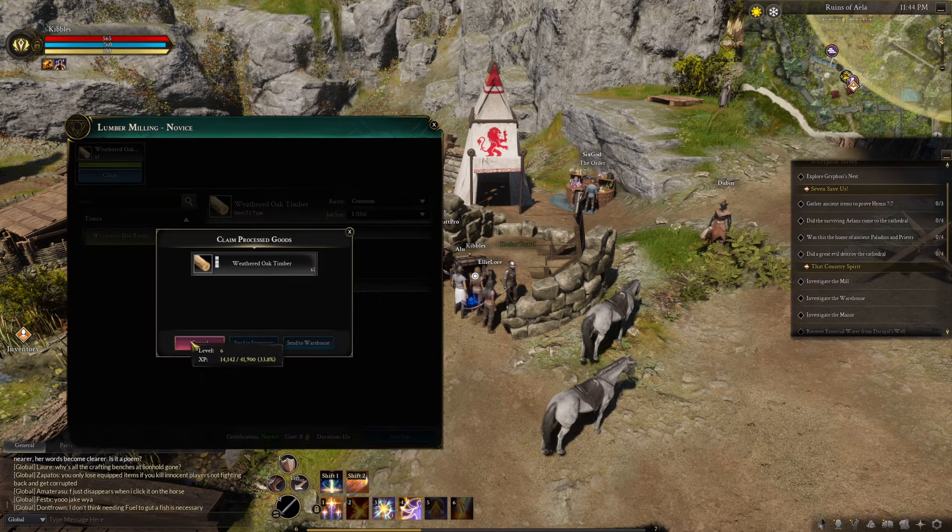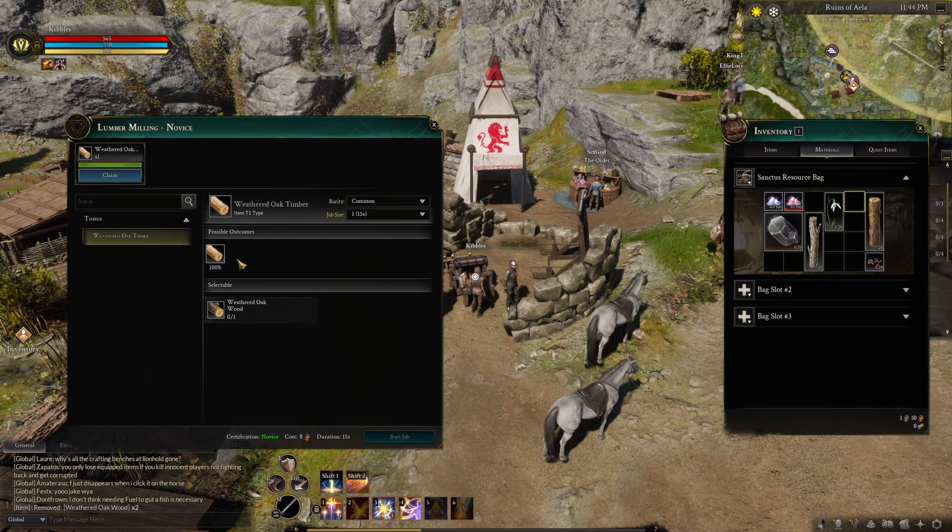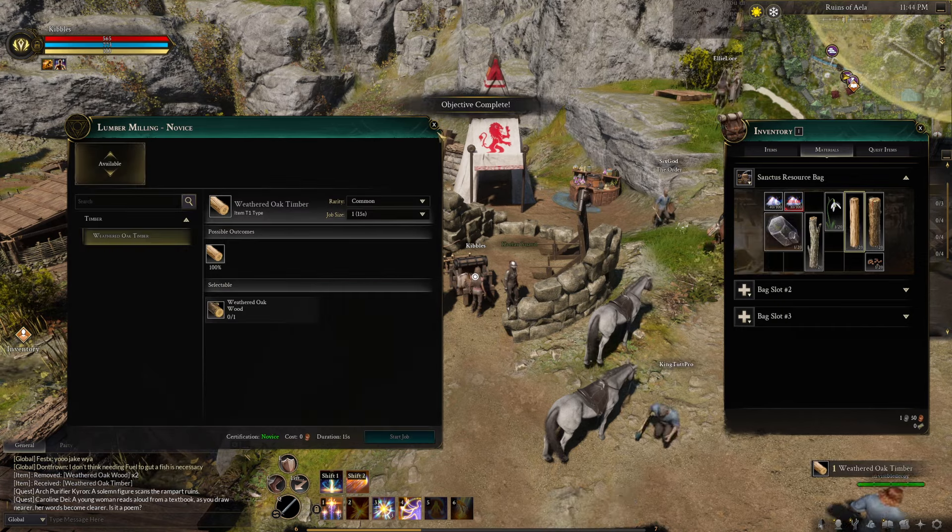Once it's done, you can claim it in the top left. If it won't let you claim it, you've got to open your inventory and try to make room by throwing something away. Then you can claim it and send it to inventory — now you have the weathered oak timber.